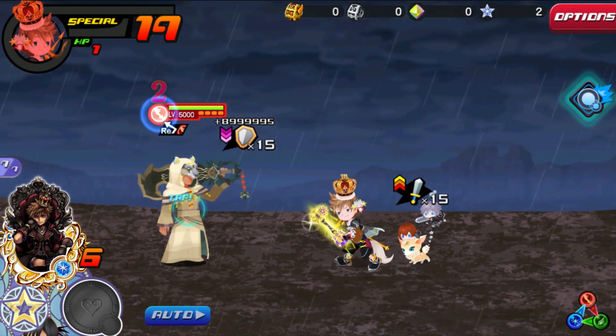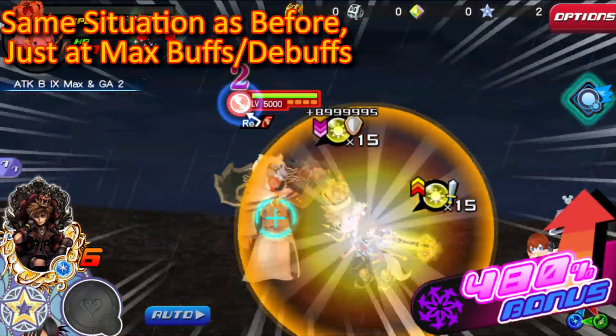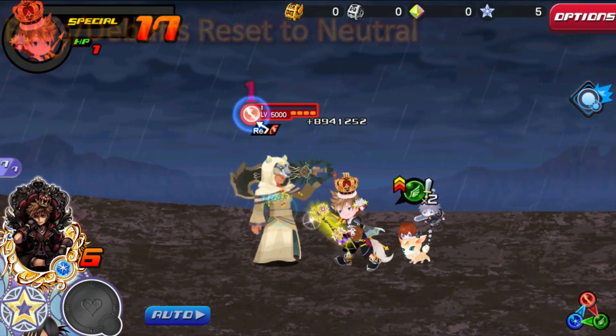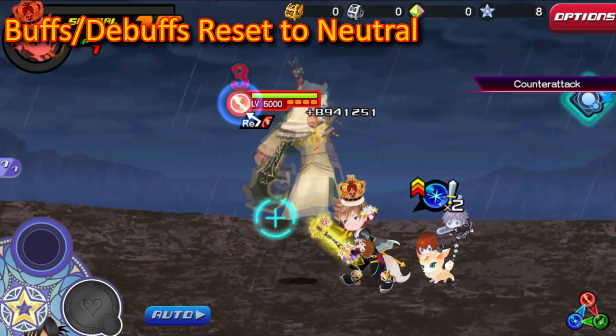The actual numbers aren't that important. You just have to keep in mind that to deal big damage, you will always need your General Attack maxed out, your opponent's General Defense lowered to its minimum, and whichever attributes you actually want to use brought to their maximum and minimum values as well.